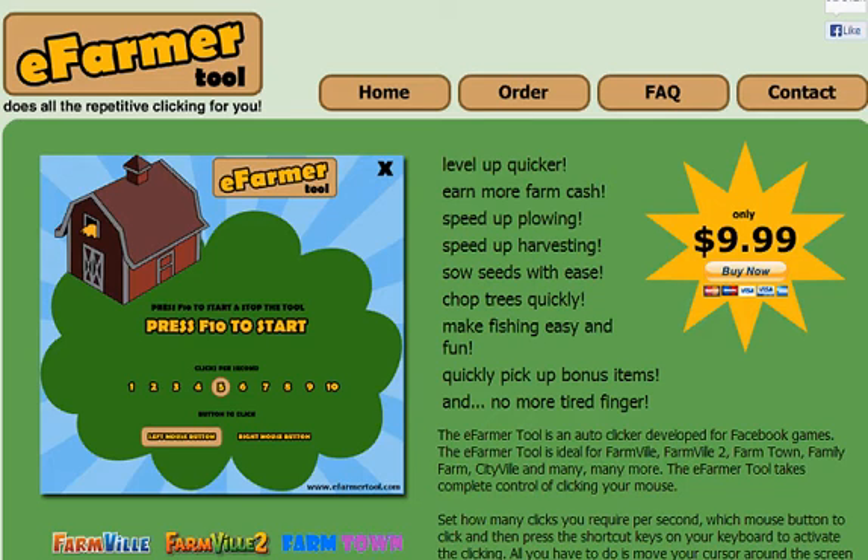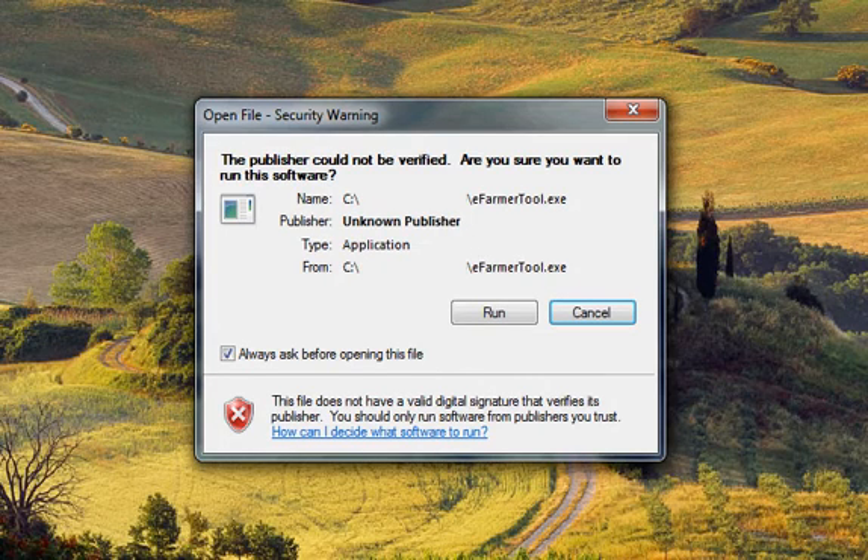If you choose to buy the program, after you purchase it and download it you will see a little pop-up security warning. People have just spent $9.99, waited for their confirmation email and download link, and then get a security warning. What this really means is the publisher did not want to spend $1,000 plus with Windows to have a verified publisher license. Don't blame them for that — that's a very expensive license. Feel free to scan the EXE with your firewall program, and you'll see that it's nice and clean.